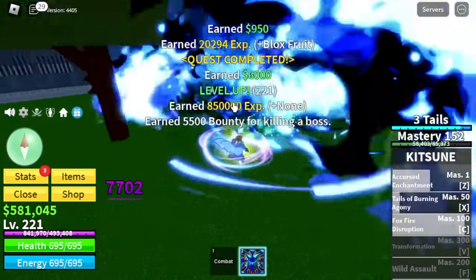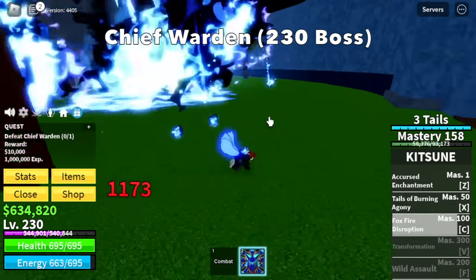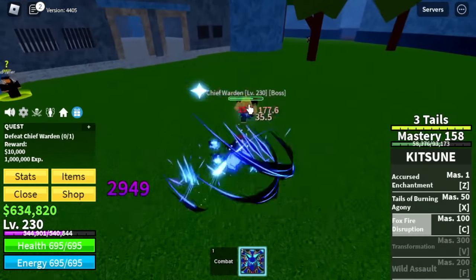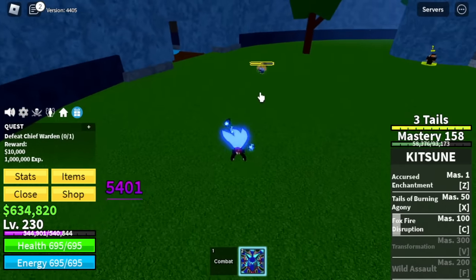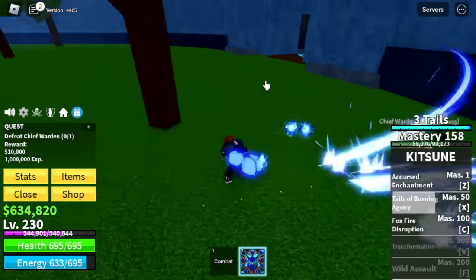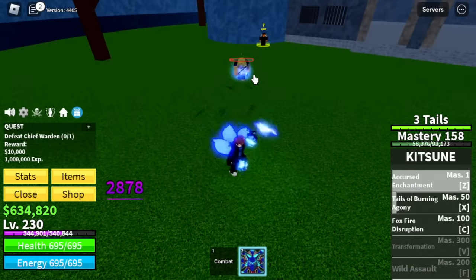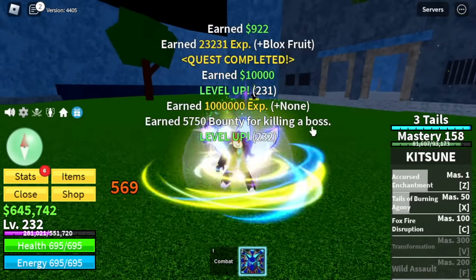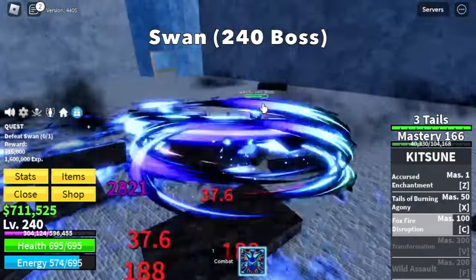After this we're gonna skip 10 levels and the next target is the Chief Warden. When you reach level 230, it doesn't mean you don't need to defeat the Warden. Every time you do server hop, just defeat the Warden, defeat the Chief Warden, and then server hop. We're gonna start defeating the Swan — the Swan boss quest is accepted at level 240. Even if you server hop and don't see the Swan but the Chief Warden and the Warden are there, make sure to defeat them — they will still give you enough experience to level up.